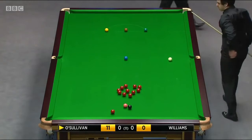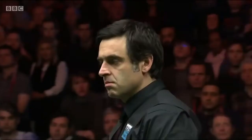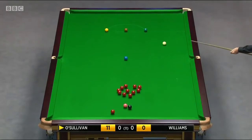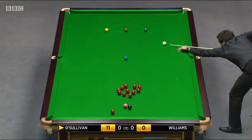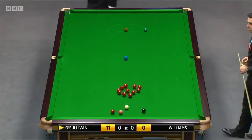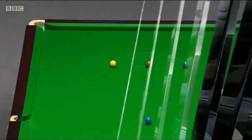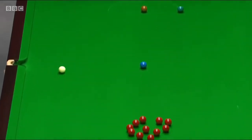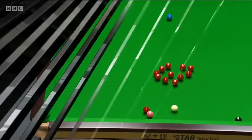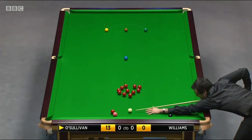Looking to perhaps open the pack from the blue. Pink probably goes into the left corner. Well, what a shot he's played there. How many players would have even thought of playing that? It looked like he was playing into the reds, but he was playing to free the pink and black. He's a bit unlucky that the black has finished so close to the cushion, but what a clever shot that was.